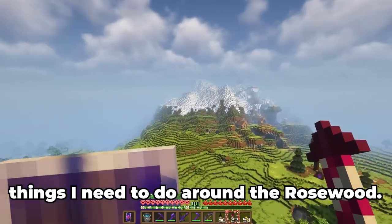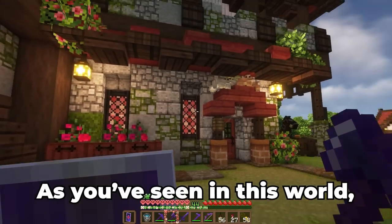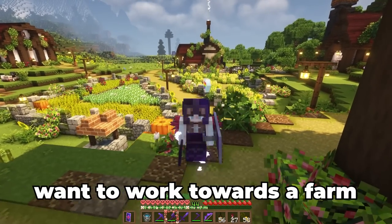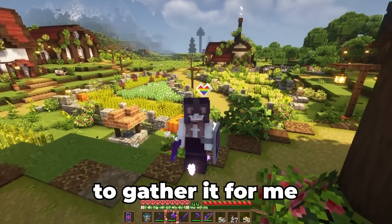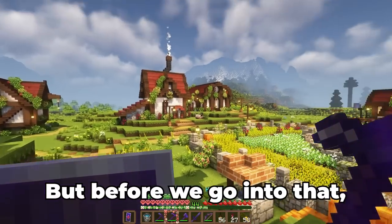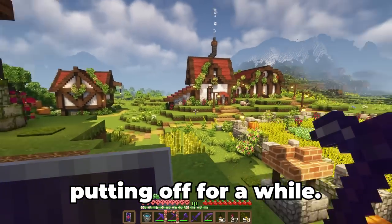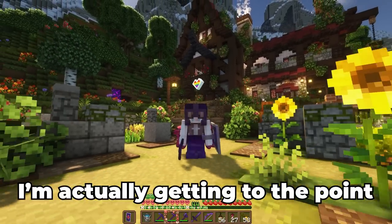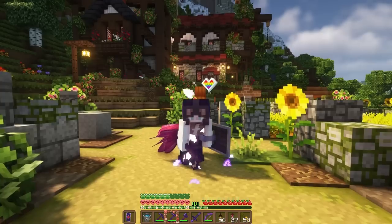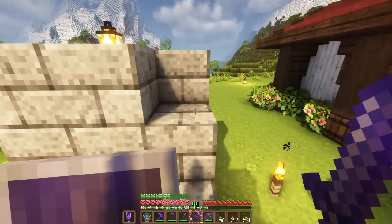I use a ton of mangrove wood to build with and I want to work towards a farm to gather it for me, because I don't want to chop it anymore. But before that, I want to do something I've been putting off for a while — I'm getting to the point where if I die in this world I'm going to be devastated, but luckily we can do something to hopefully prevent that.